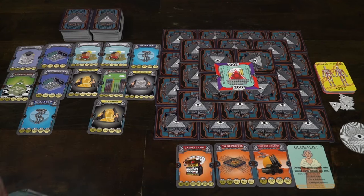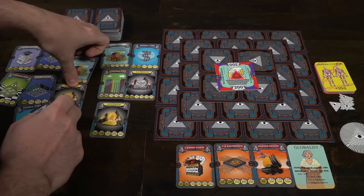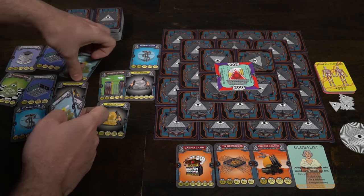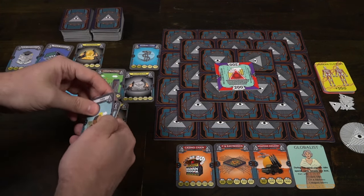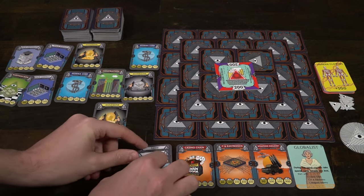The player with the first player marker starts the round. New World Order has three base actions and a pass action. One base action is to pick up cards from the industrial card zone — you can pick up any number of the same named card. For instance, if there are two alternative fuels on the field you can take both of those cards and place them in one of your open slots.